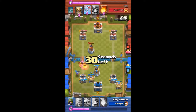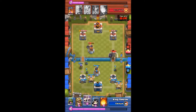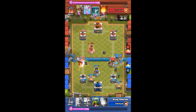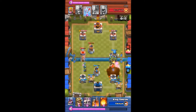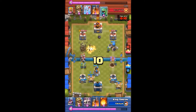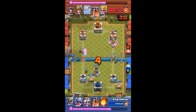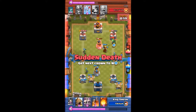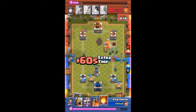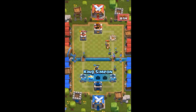Watch those Spear Goblins on the right side — those Spear Goblins are going to be very good in this battle, taking down a little chunk of that dry tower piece by piece. He drops his Giant Skeleton, I counter with my Giant Skeleton. The Giant Skeleton makes it to the tower — Spear Goblins following, then the Prince. He drops a Bomb Tower, the Prince goes after it, and the giant bomb from the Giant Skeleton takes down that tower.